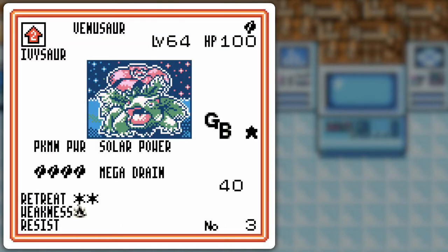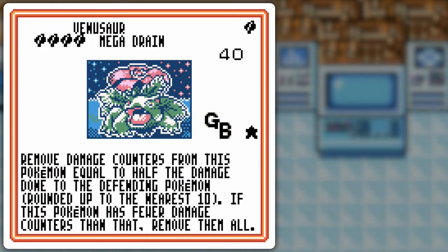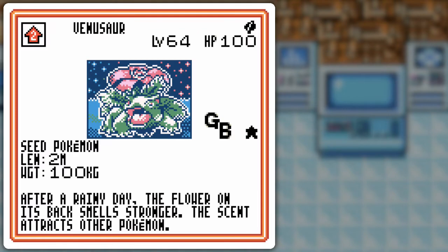Venusaur's not that bad in and of itself. I also chose Phantom Venusaur for the Solar Power because I can heal both active Pokémon of status conditions unless Venusaur has one itself. Kinda ironic if you think about it. Mega Drain heals damage off itself, and it's very, very specific energy types compared to the rest.